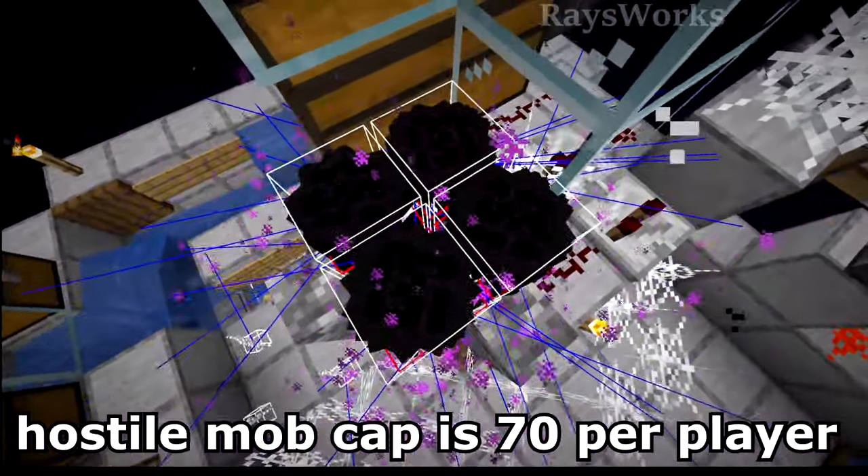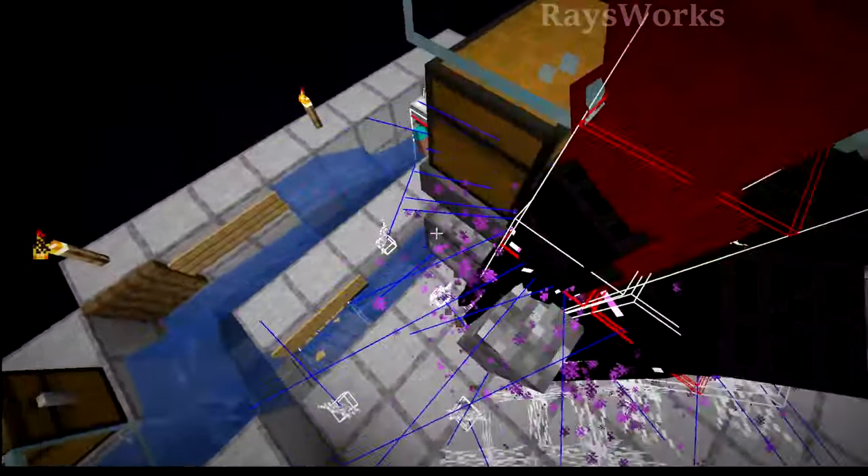So with them getting split up into individual groups, we can reach the mob cap which is slightly over 70 mobs typically with a single player here, rather than being able to only put in 24. So we can easily have the farm running at the mob cap.